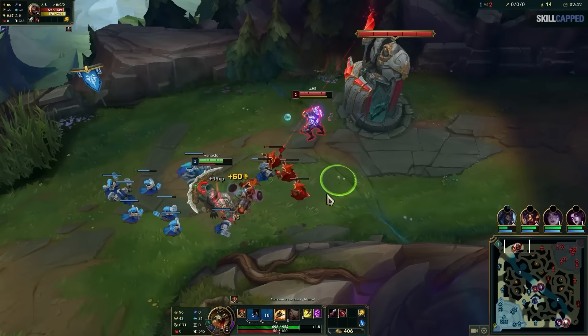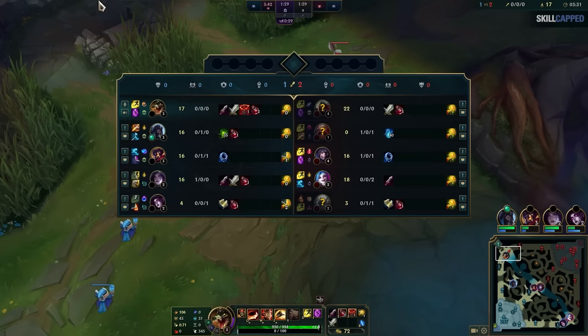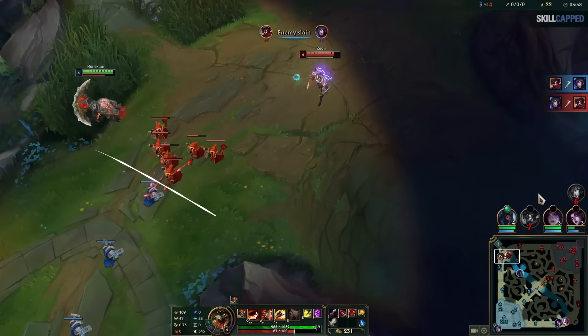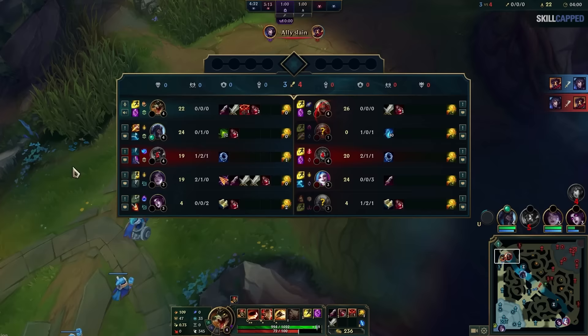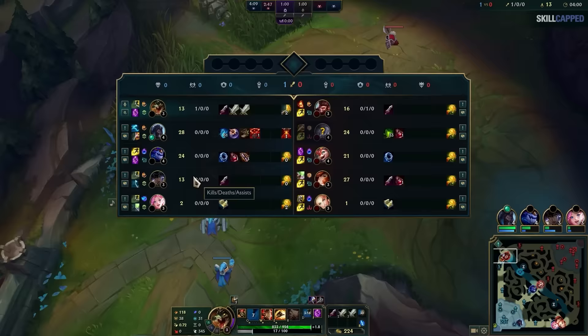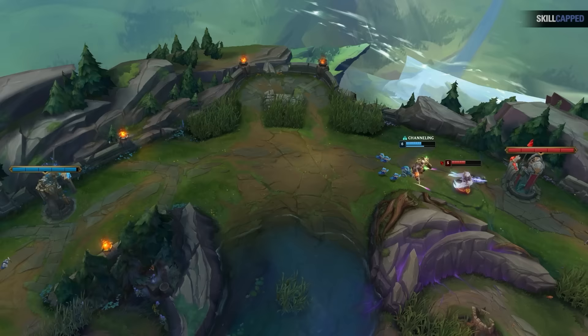Zed made one simple mistake. Renekton crashes the wave and recalls to get the item lead. Notice how once Renekton gets back in lane, Zed is level 4 while Renekton is level 3 — Zed also has a big minion lead. What Zed needs to do is use this small timing window to push the wave and set up his own recall timing. Instead, Zed plays way too scared, so Renekton is able to set up a freeze and start thinning out minions. This results in Zed missing his timing window and being in a horrible position. Compare that to Wukong in the exact same position — he's going to fight to make sure the wave crashes so he can actually recall. Basically, if everyone is playing perfectly, the laning phase results in just taking turns slow pushing, crashing the wave, and recalling into each other on repeat.